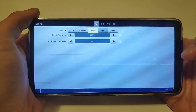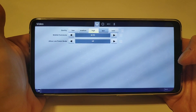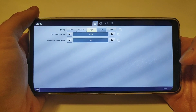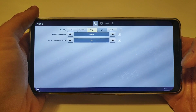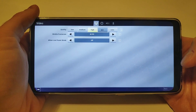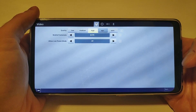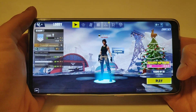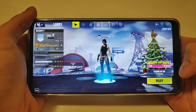Let's go to the settings — as you can see we are limited to high graphics. We can't go to epic like we can on Snapdragon 845 devices like the Pocophone. And we are also limited to 30 FPS. 60 FPS is only available on the newest iPhone devices.